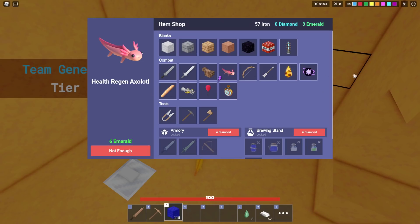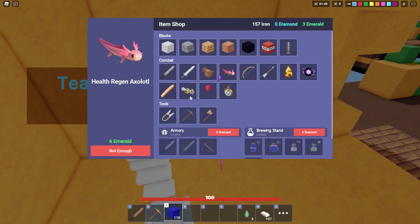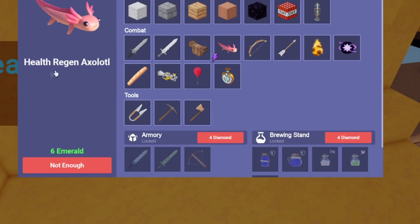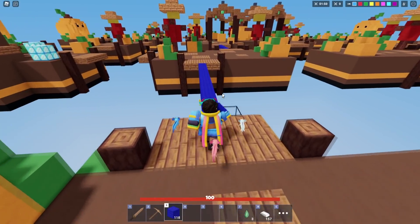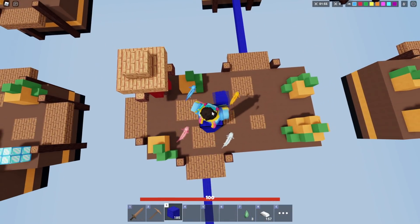We can apparently continue to buy the Health Regen Axolotl over and over. So either you can stack the health regen and it's extremely overpowered, or it's just broken — and I'm going to assume it's the second one, it's probably just broken. Let's go ahead and take some damage and see how fast we regen health.